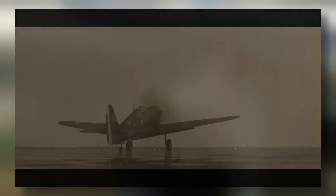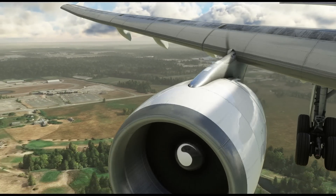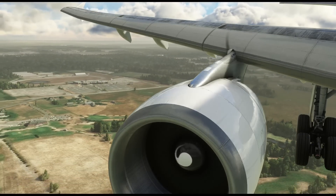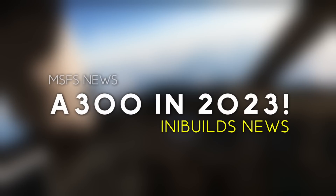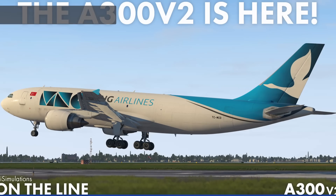If you guys would like a review of it, tell me your thoughts down below. It will be released next week. Now we move over to the big news — what's coming up in 2023. iniBuilds have confirmed that after the success of the A310, they'll be releasing the A300-600F, which is the freighter version, in 2023.